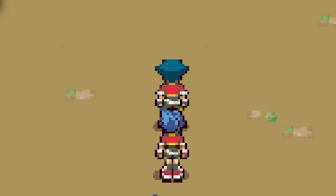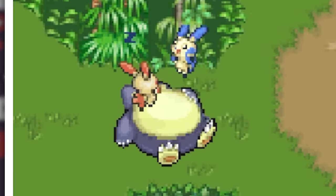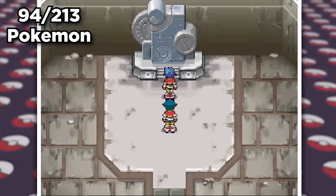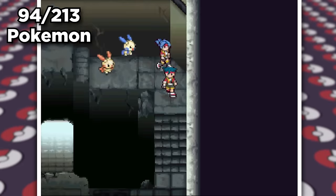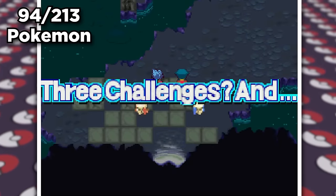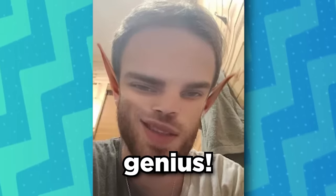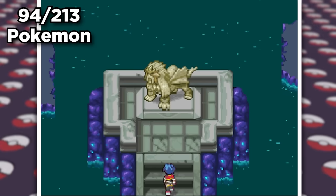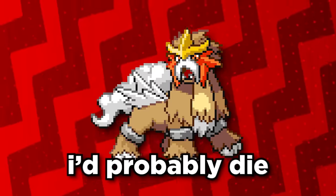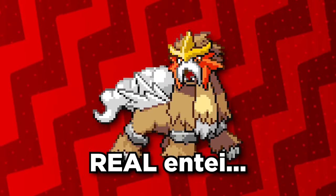So we're back in the jungle. We grab a Silcoon, then head into the jungle relic to activate this super secret entrance. We follow the path underground, where we find three challenges. We stumble across an Entei statue, which doesn't matter at all, right? I mean, it's not like it's the real Entei. That'd be horrible. I'd probably die or something if that was the real Entei.